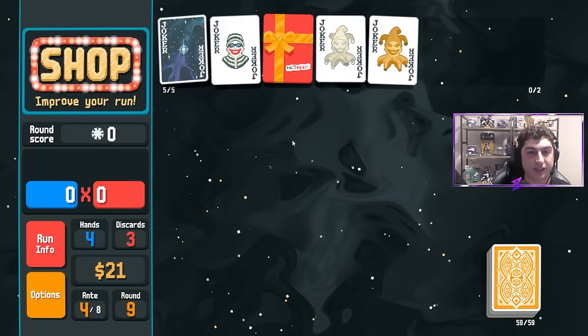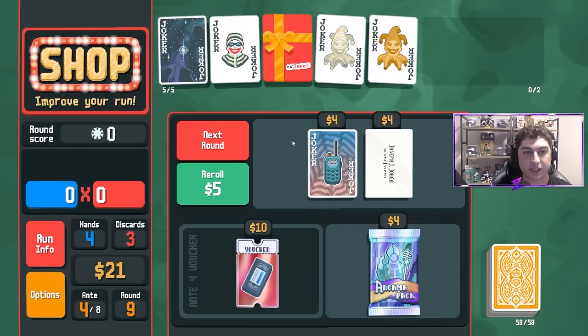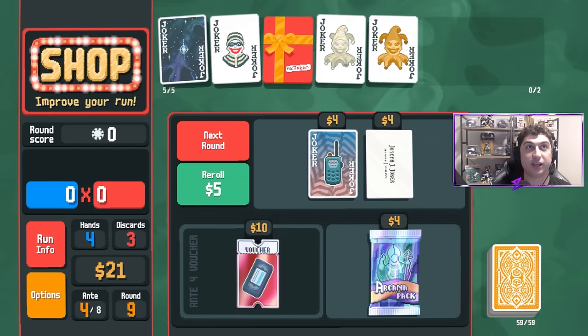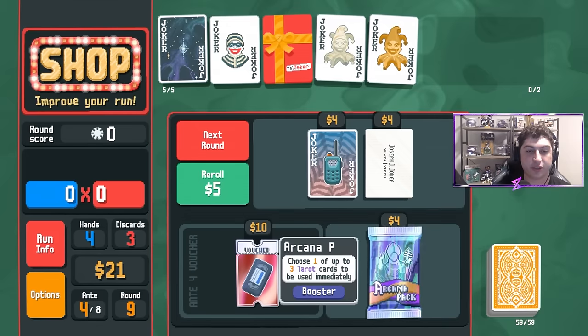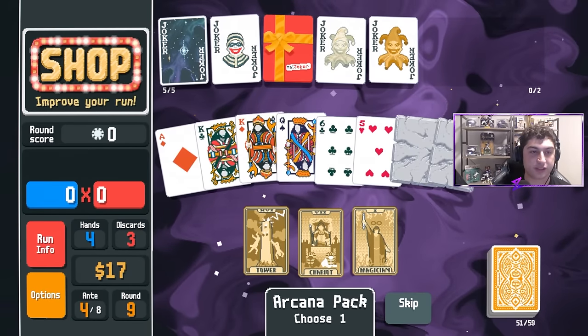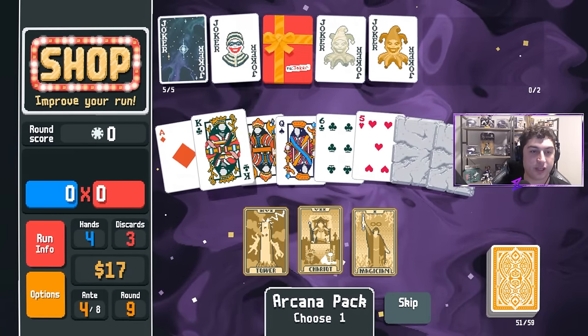We'll grab that Pluto. If I didn't explain Telescope — it makes sure that the highest played hand, which for us is high card, appears in every single Celestial pack. So we will always get a Pluto in our packs, unless we started playing something else that overtook it.